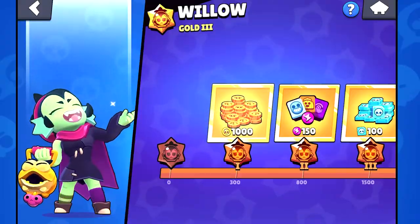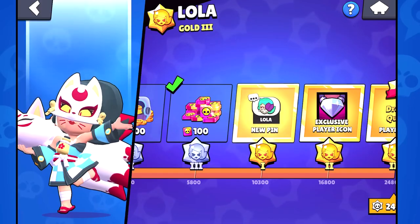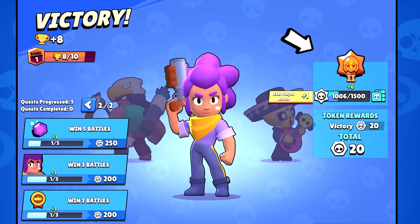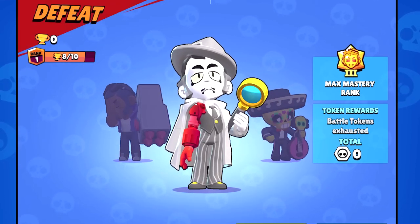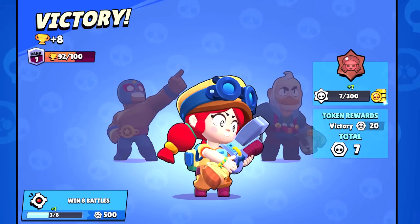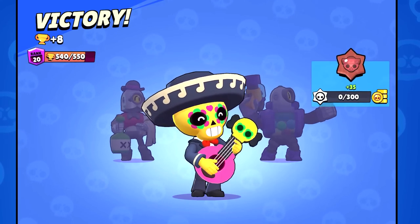Mastery is here and will be replacing the dusty old experience system. Every brawler has a mastery track where you can collect coins, power points, credits, unique cosmetics, and sometimes chroma credits. We understand that you've been asking for more coins — so with 66 brawlers times 1,750 coins, that equals a lot. Making progress is pretty simple: just collect mastery points by winning matches with a specific brawler. In this system, you can never lose progress, so eventually everyone will get to the highest tier. The number of mastery points you get is directly proportional to how many trophies you have with the brawler you're using, or your power league or club league rank. The higher your trophy tier or rank, the more mastery points you get.